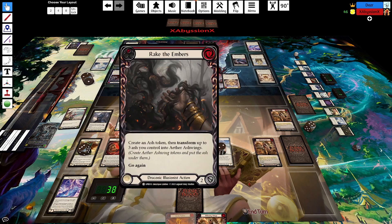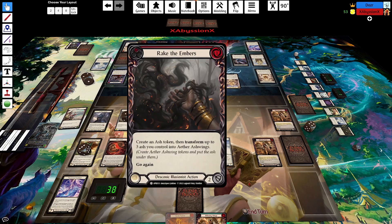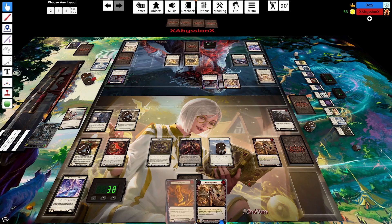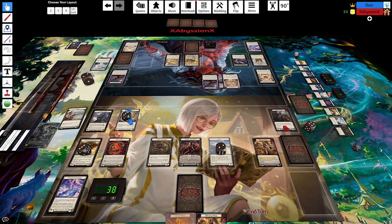Going up to 2 ash, resolve Rake, go up to 3 ash. I think I will choose to spend 2 of it to make 2 Ash Wings. I had 1, made 1, went up to 3 ash - spent 2 and made 2. Honestly at this point I'm not going to make any more dragons because you're going to have a lot of shields next turn, so I want to save the ash.